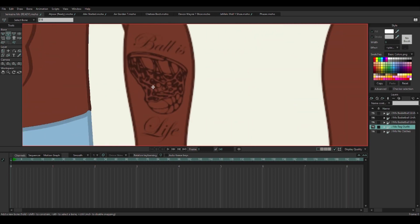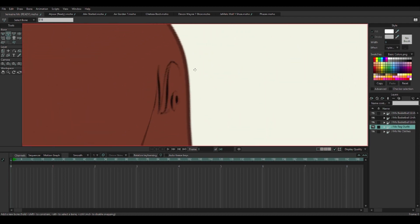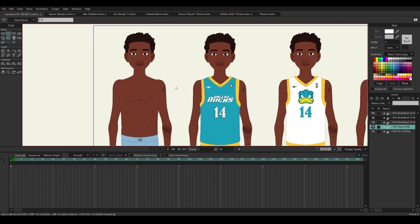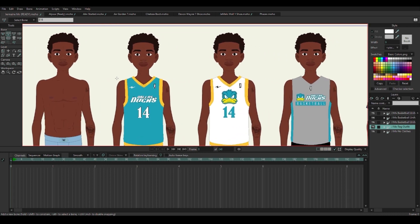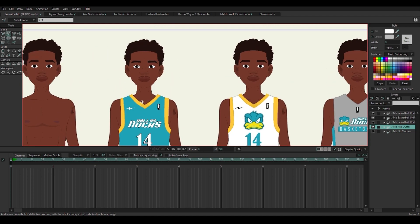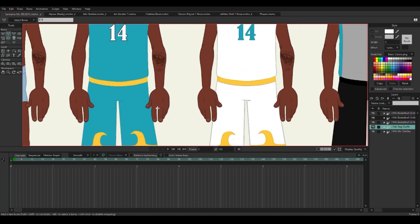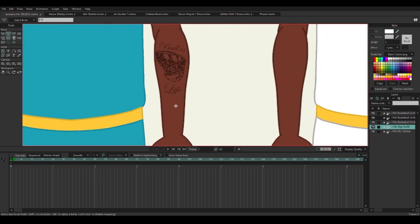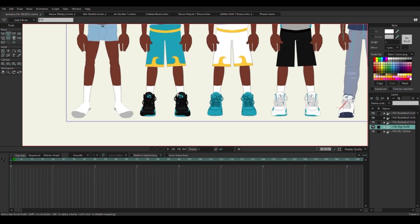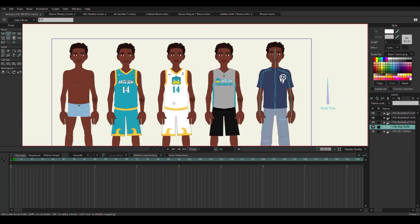I added tattoos to him. Y'all see he got the Ballest Life tattoo on his arm over here. He got a J-Mo tattoo — you can't really see that till the body turn, but it's cool. And then I did some other versions of him with different outfits on. So this first one is the away uniform for the team that he plays for. Can't tell y'all too much because y'all learn that in the story. But yeah, this is the away uniform. Got some different shoes on each time. We're going to get into the shoes a little bit later in this video.